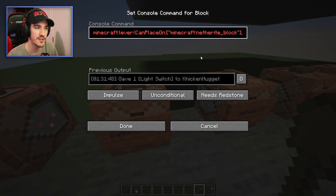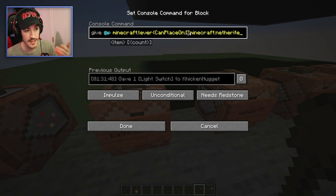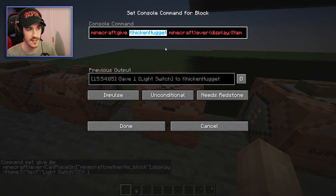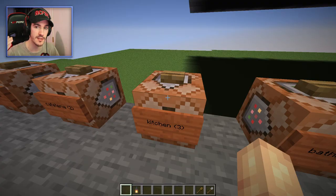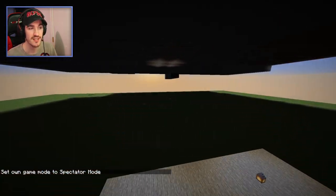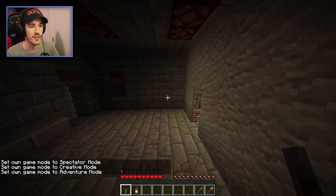You might have noticed the commands are red. That's because for some reason this says 'Minecraft colon give at P Minecraft lever.' I don't think this is why — if I delete the 'Minecraft colon' it's an actual command that works. These three that we've already got are also red, and they say 'Kicking Nugget,' the author of the map. So these command blocks are not the ones being used to run the map. I don't know if there are any command blocks running the map. But anyway, I can give myself this bathroom key and hopefully we can just carry on.